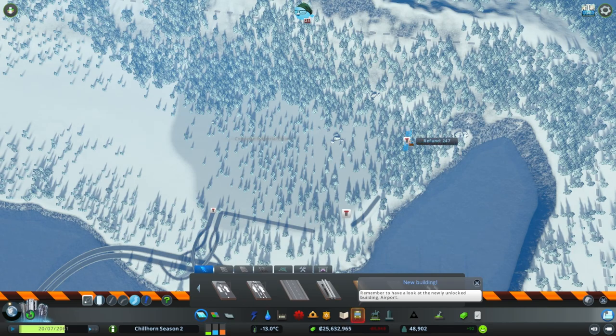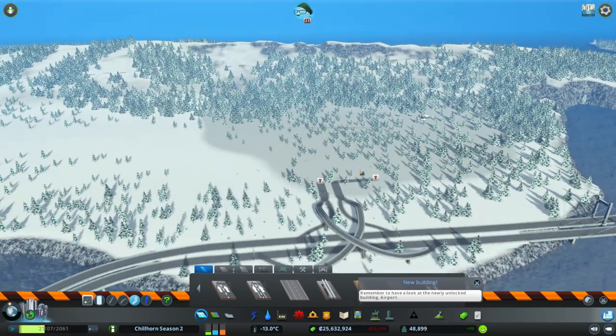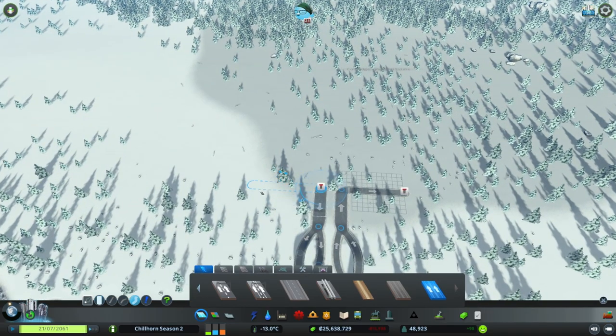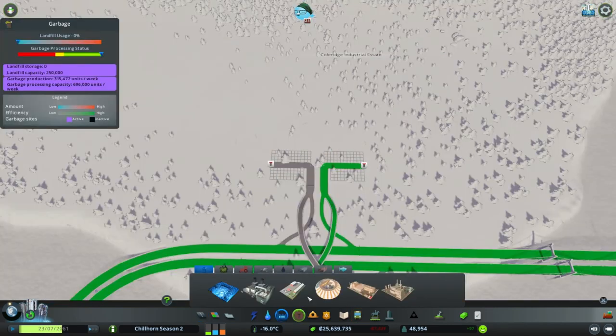We're going to do this a little different. We do want to come off in two different directions. I want to create a one-way road both directions. Let's go with a straight road. This one cost us $360,000. We'll just start mimicking that. We'll upgrade that so it comes back in so you can kind of see the idea that we're going with. And then next, what we're going to do is start figuring out what we're going to do with our industry here.